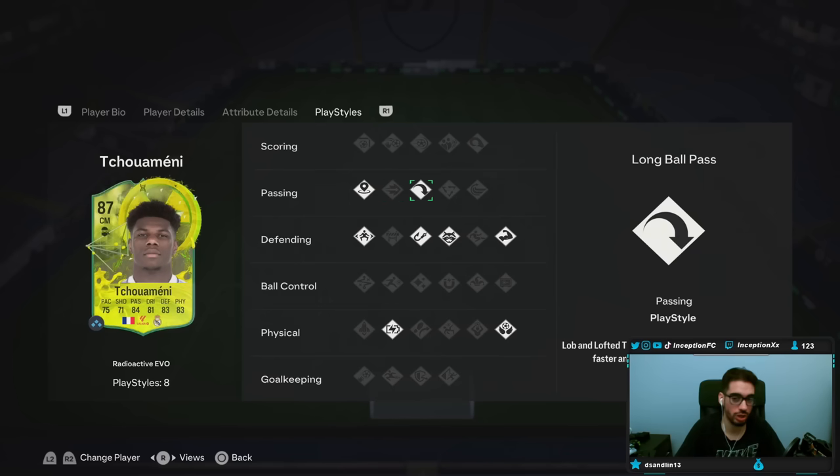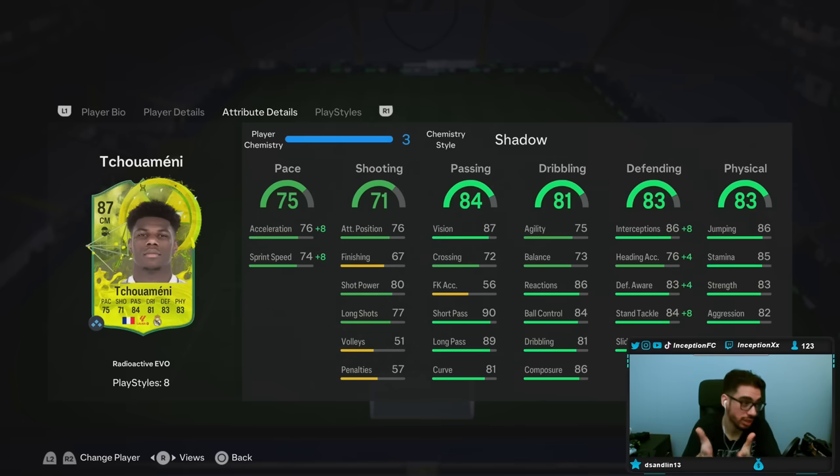Incisive Pass has been added to this card. He has Long Ball Pass — pretty sure that was already a thing before — but this card has Intercept, Anticipate, Bruiser. He gets an extra Aerial, Relentless. He just has all the play styles, and play styles this year are a huge variable to work with. On a Shadow Chemistry style, this card is going to receive the pace and defensive boost. Passing stats on the card are in a fantastic area, very helpful for the general build-up play. Dribbling — he doesn't dribble well, but not really a big deal. Shadow Chemistry style will be boosting the defense, and for physical capabilities he's going to be in the mid-80s range as well.